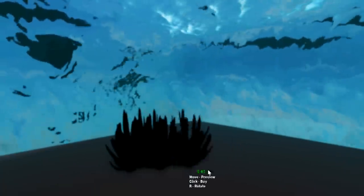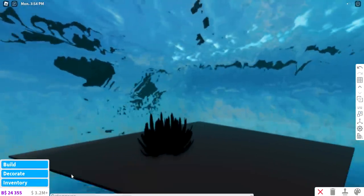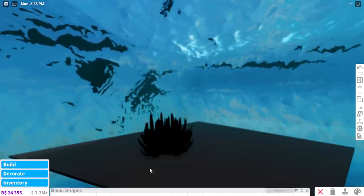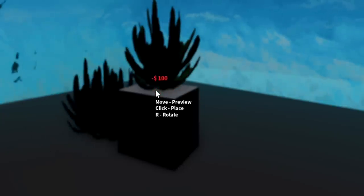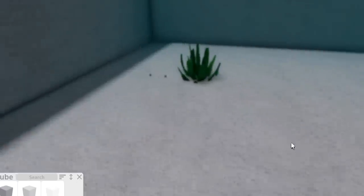Why is my seaweed all the way down there? It didn't used to be like that. It's just a little bit low, so we'll just get a cube and put it on top. That works — look at that, now we have some seaweed. Looking good.